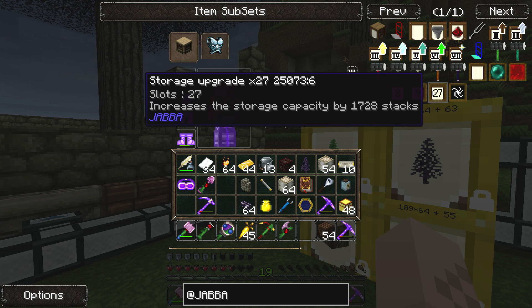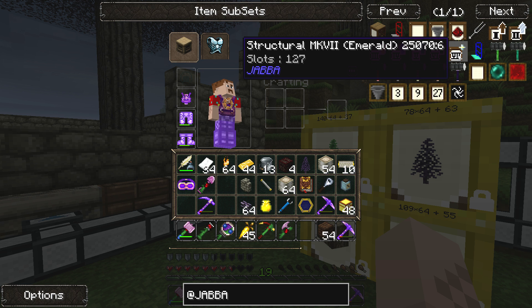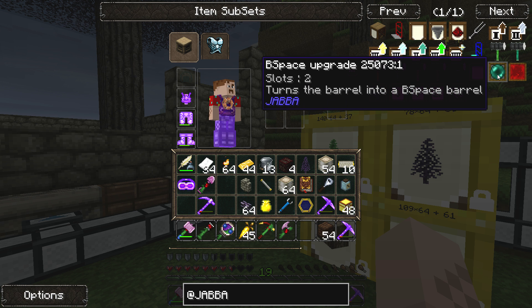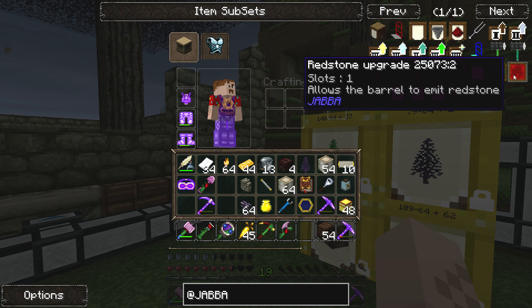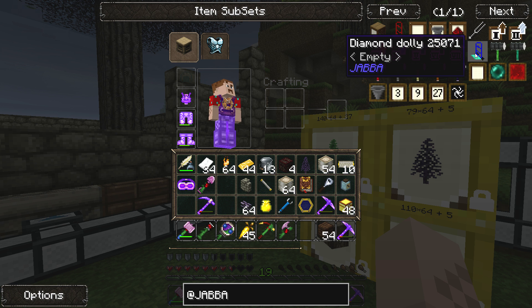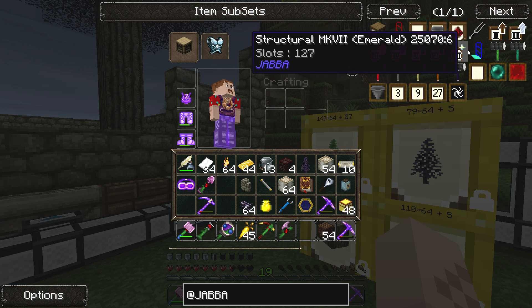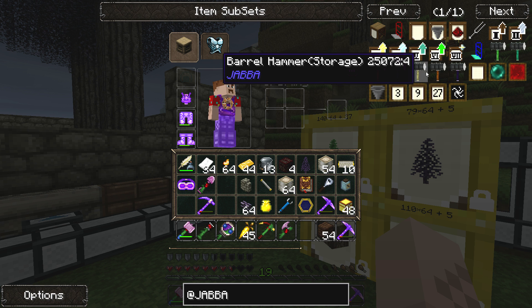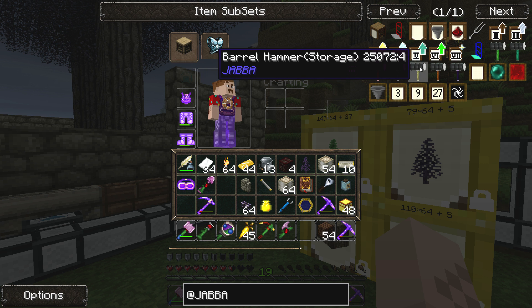You could put a hopper upgrade, or storage upgrades at 3, 9, and 27 slots. The emerald upgrade gives 127 slots — that is a lot. There are a couple of things I have no idea what they do, like the b-space upgrade which turns the barrel into a b-space barrel. The redstone upgrade allows the barrel to emit redstone. Apparently there's also a new updated dolly, and something called a hammer. We're gonna figure this out later.